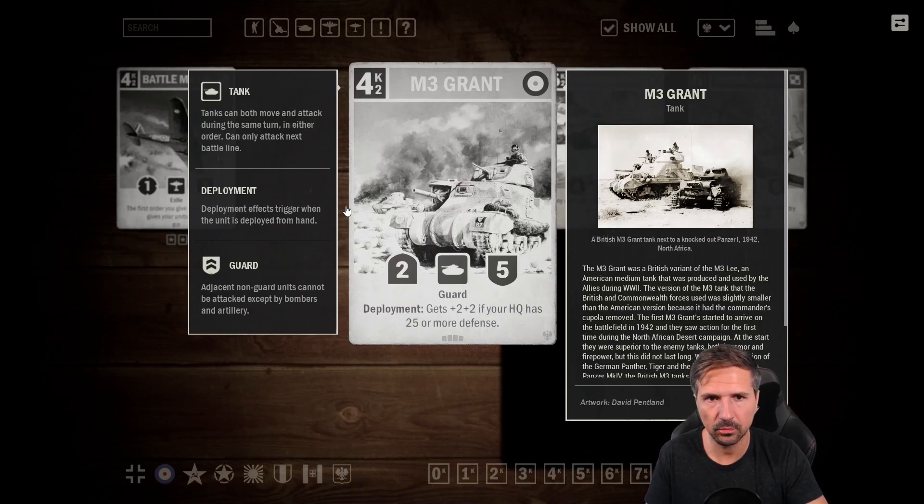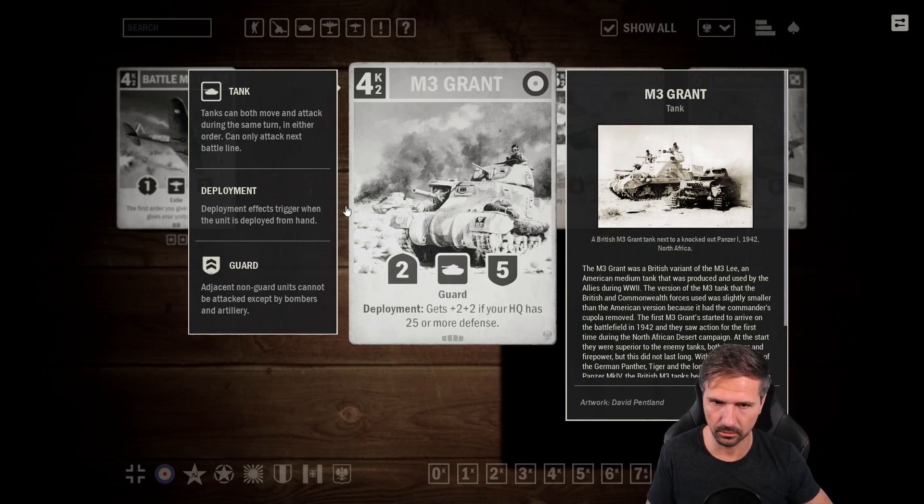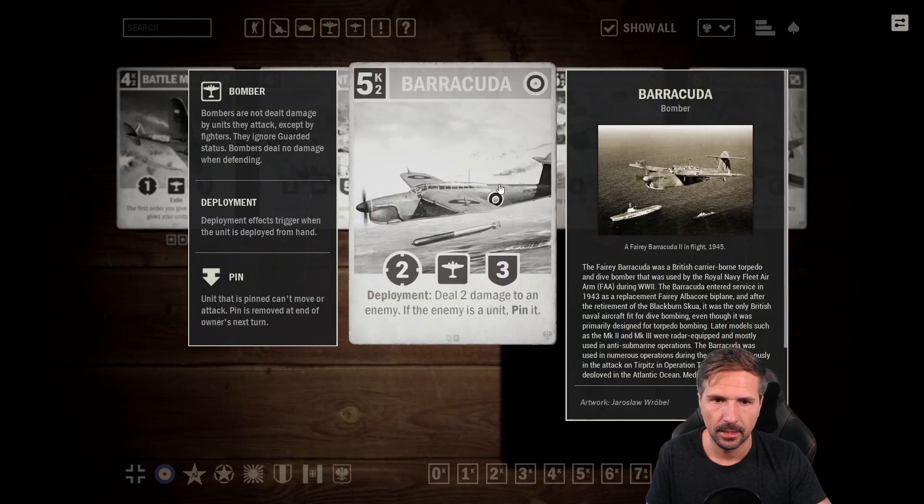Here is an interesting card — the M3 Grant, four credits, a two-five tank with Guard. On deployment it gets plus two plus two if your HQ has 25 or more defense. That's really cool — it's like Seaford Highlanders with four-seven stats, but here you have a tank and the four-seven potentially on your turn too. When you can achieve early healing — for example with a Fortification on turn three — you can deploy this as a four-seven on turn four with Guard, which is really strong. That's why I give this card four stars.